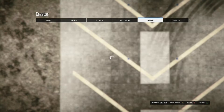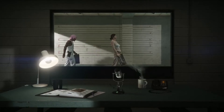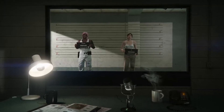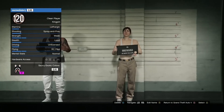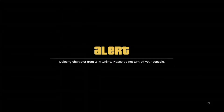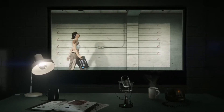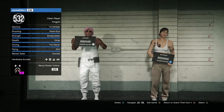Once you finish the race you're going to get a complete/delete alert — go ahead and accept it. Once you load in, hit your pause button, go to online, and click on choose character. Once you get loaded into that room, go over to your second character and delete her. Make sure you delete the girl with the chica outfit on because you don't want to delete your main by accident. Once you delete your second character, two new characters will walk in — hit your back button and it's going to take you inside of single player.